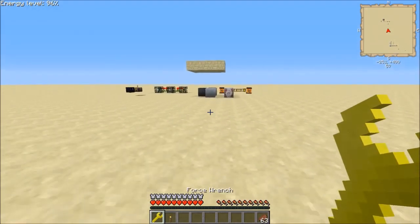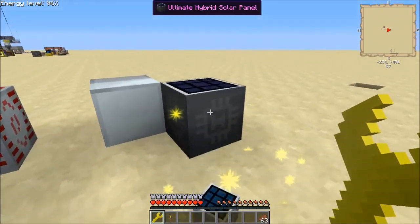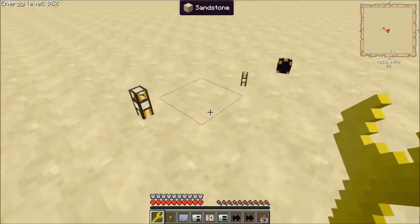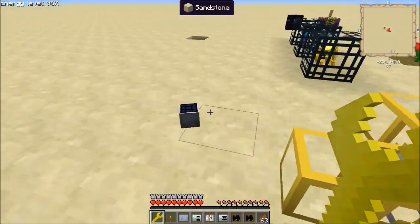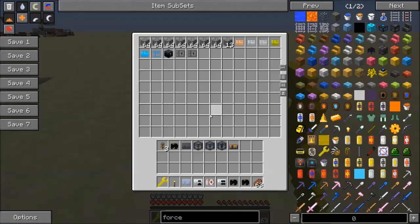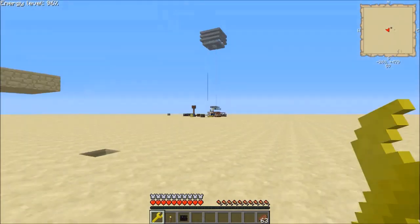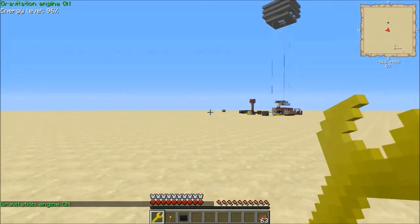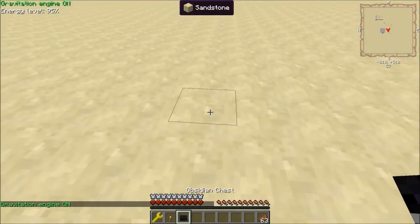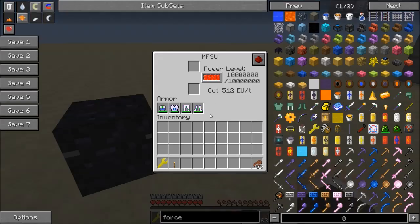It's an extremely cheap item but it is infinitely useful. Especially if you're wanting to move your house — you just take all of this, take your spawners, your enchanting table, toss it all in a chest, grab the chest, and you're on your way. You just go to wherever you're gonna move, plop it down, and pull your stuff out. The MFSU still has power.